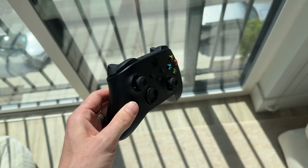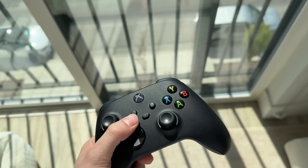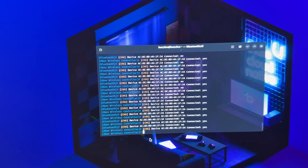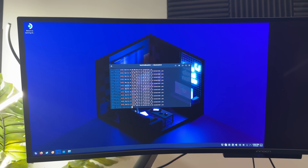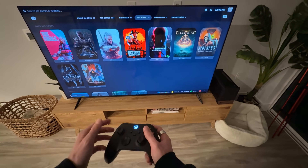Now we need to get the controller set up. I opted for an Xbox Bluetooth controller. When I first installed Bazzite, I kept having Bluetooth issues, so I switched over to desktop mode with mouse and keyboard and ran a Bluetooth reset in the terminal. Sure enough, it fixed the problem and I've had no issues since. That was the only major problem I came across when installing Bazzite.